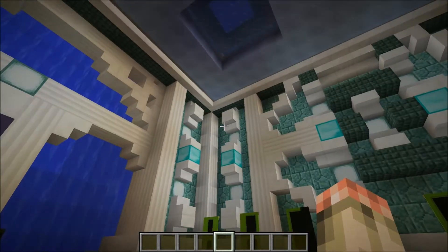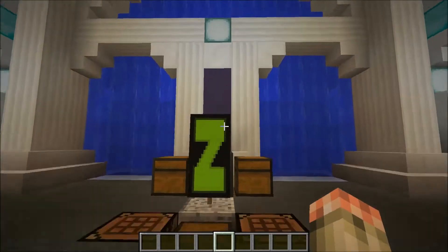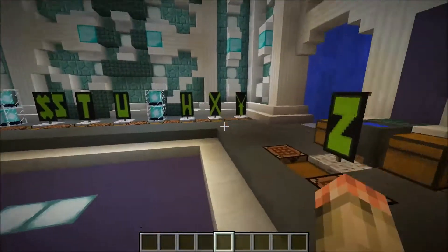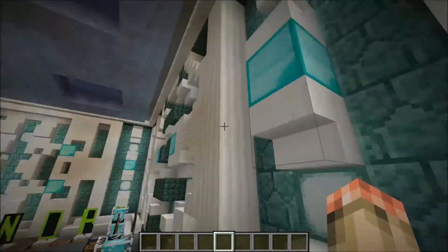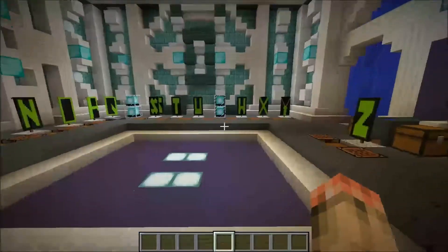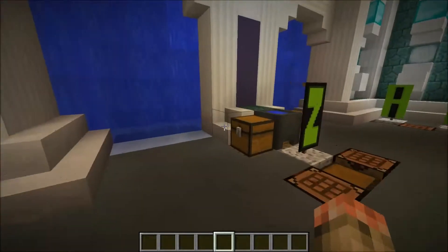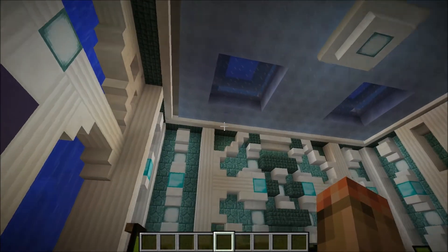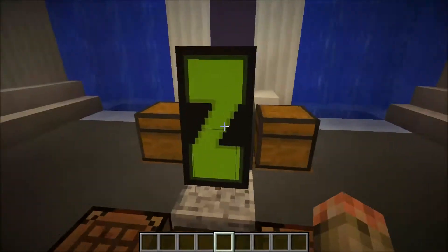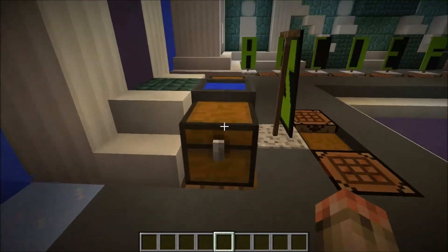So as you guys know, the new banners have come out in the new updates and there are so many things you can do with them. I'm going to show you guys how to do the alphabet, because that's a nice little thing you can do — like you can write messages and stuff. Now there are ways to create every single letter, just some look a bit odd.